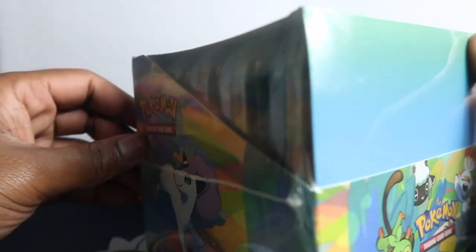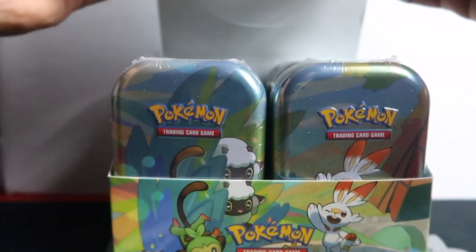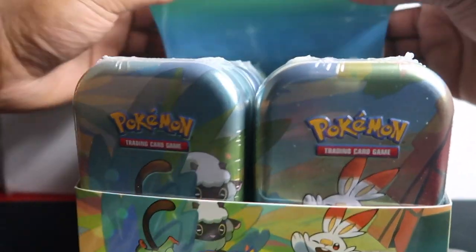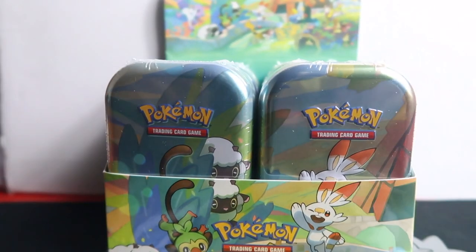Yo guys, in this video we're gonna open up the new Gallant mini tins. I haven't even done the thumbnail yet because I haven't opened it — I want to open it on camera for you guys. This is the retail display box. We have in total 10 tins. I need to take it off the stand and then give you that look.